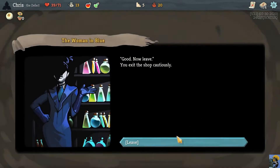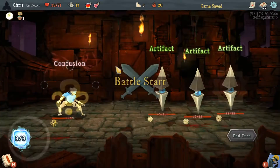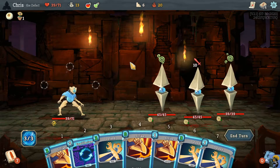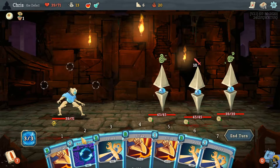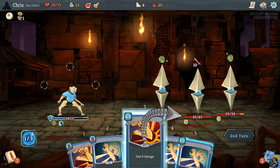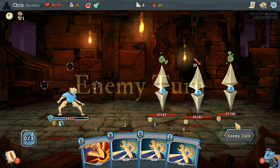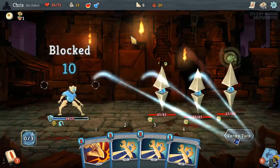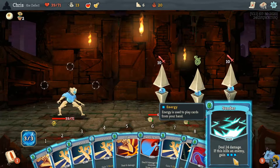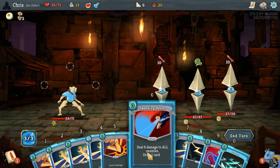My potions are better, I picked the best one. All right. So we will Equilibrium, Strike, Strike. Next turn we should be able to kill this guy with a fire potion and then use our Entropic Brew, fill up our potions, see what we got. All right, Sneko.